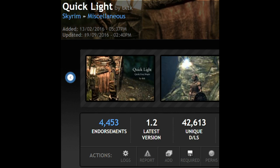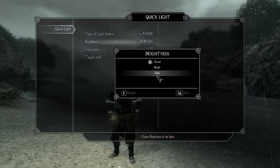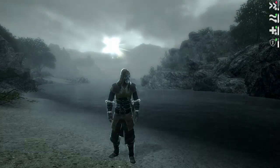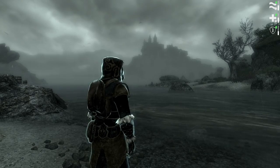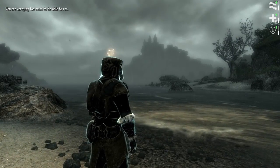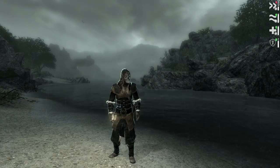Another mod I had installed for Enderol but didn't use a lot was Quicklight. Quicklight works fine but the brighter lighting options do seem a little bit out of place in Enderol. Torches are a much better alternative — the lighting in Enderol looks great with these and they cast further than Quicklight's brightest options. If you just quickly want to cast light over a certain area, Quicklight can still be very helpful as a quick light source. You activate it by holding the activate button for a certain amount of time.